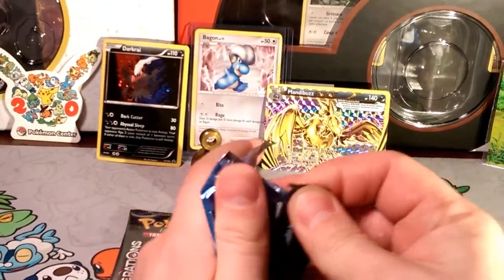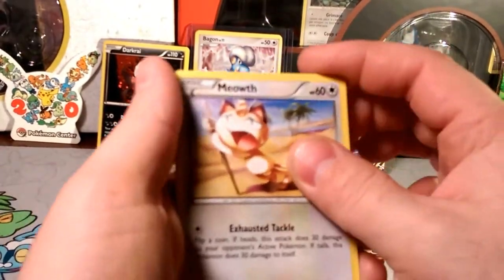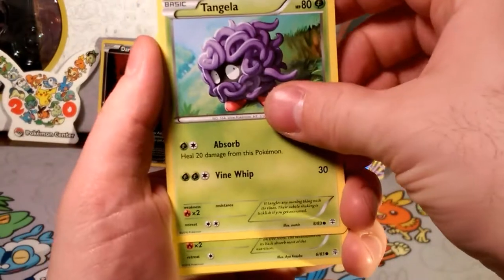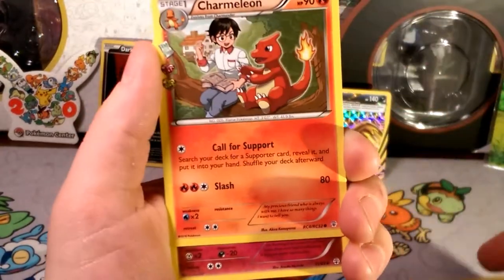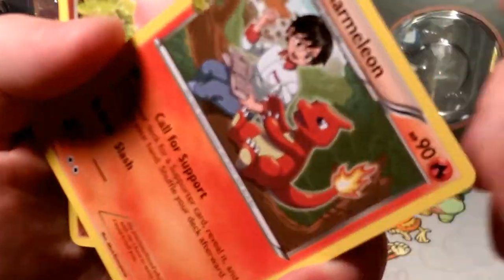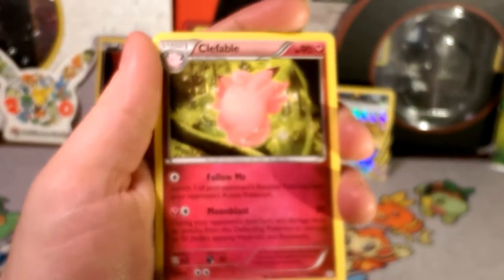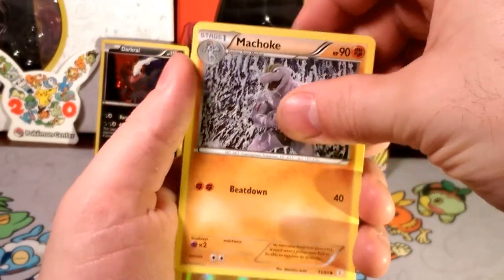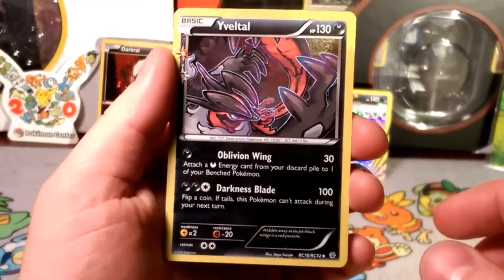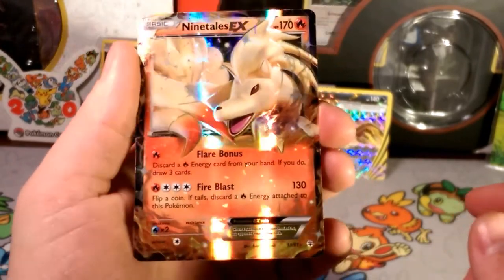Let's go over what we get in the Blastoise pack. It's really complicated stuff — I don't know if you guys will understand it. Clefable, Follow Me — a beat-down coming from a holo reverse foil — an electric energy, and that is a pretty card. Looks like our Radiant Collection is nice: it is Noivern, Oblivion Wing. And our rare is a Ninetales EX — I have not gotten this one at all yet, so very cool. It's a very cool looking card.